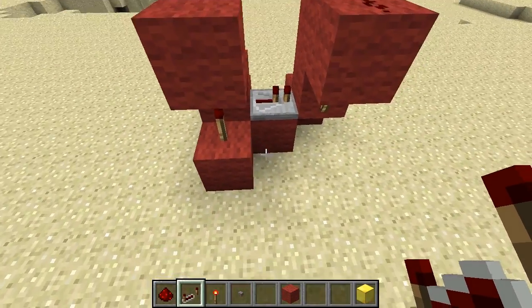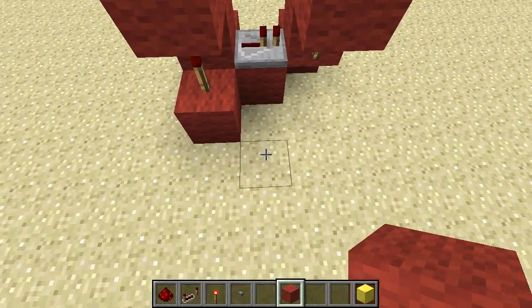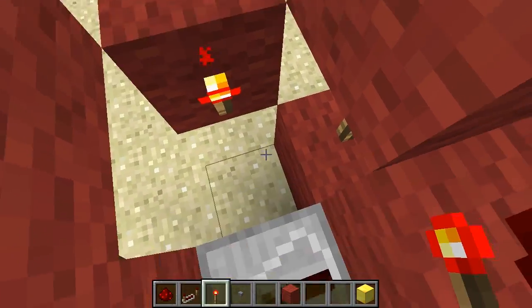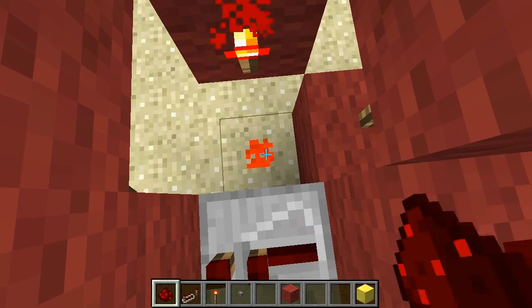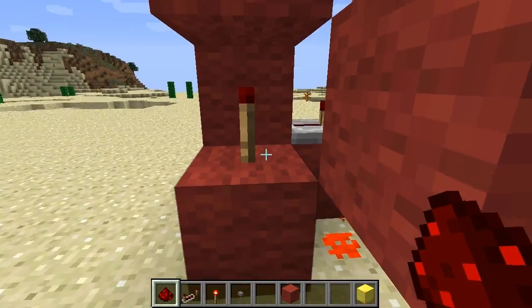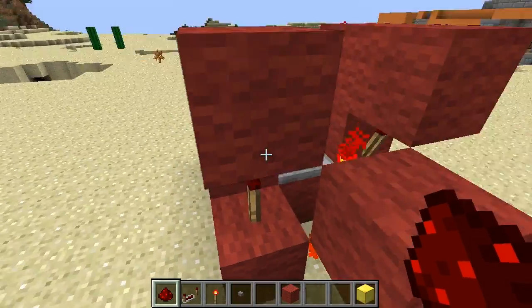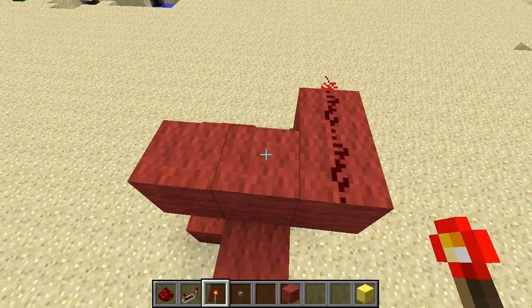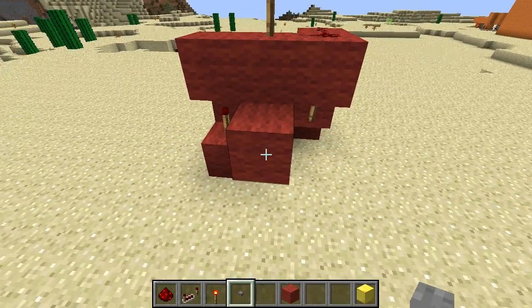And to switch the other state, you have to put a block up here with a redstone torch behind it, and redstone dust down there. This redstone dust will deactivate this torch right here. So now all you need is a block on top of it with another redstone torch, and now a button.